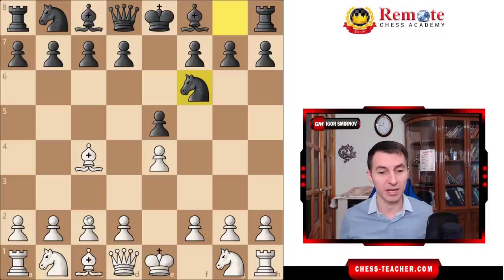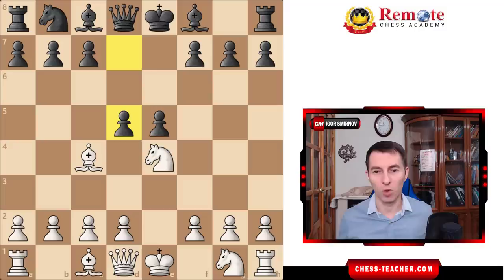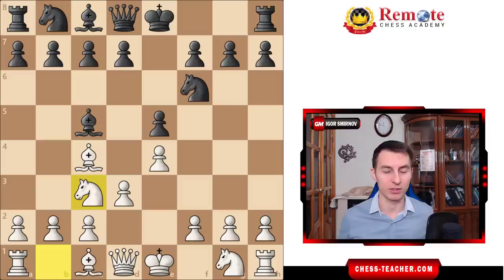Black plays knight f6. Here white plays not knight c3, but pawn d3, which is also a nice little nuance. White needs to defend this pawn, and you can either play d3 or knight to c3, but knight c3 allows these little nasty tactics — knight takes c4, pawn d5 — which complicates matters, and so we do not want that. Therefore, after black goes knight f6 and hits this pawn, you just defend it with your pawn, and now it's rock solid.